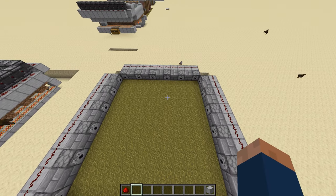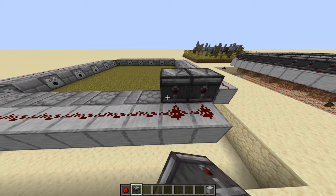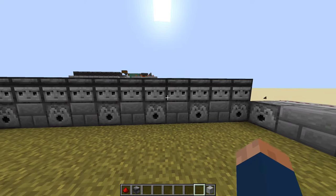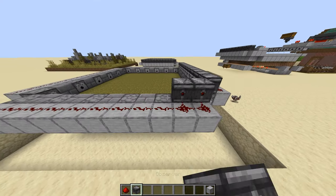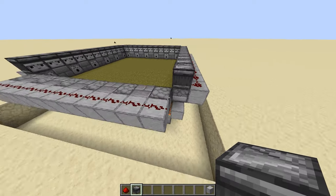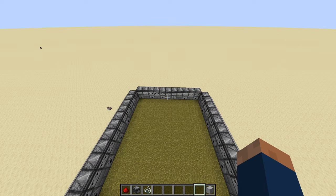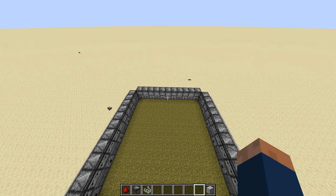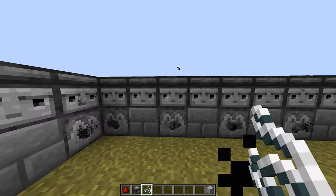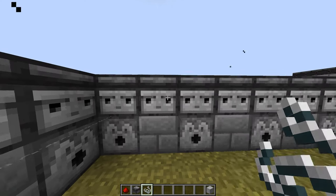Now that we're done, we can start placing the observers. The trick to placing these is to go backward. Make sure the faces are inward. After completing this, your farm should look just like so. Then you can take string and place one string in front of each observer. As you place them, the dispensers will fire, but it's okay and it won't ruin the durability, because it's not shearing any sheep.